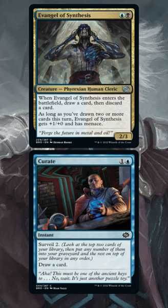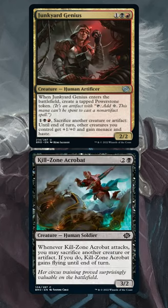There's a card draw archetype with Evangel of Syphilis, which gets buffed when you draw a second card in a turn, or you can pump by sacrificing artifacts, including power stone tokens.